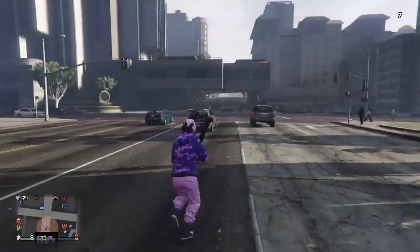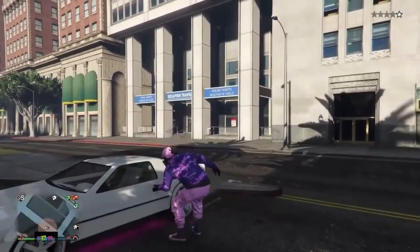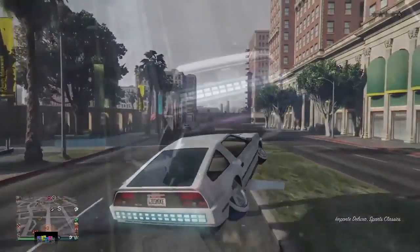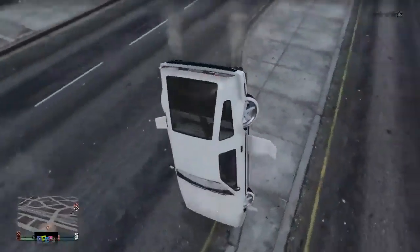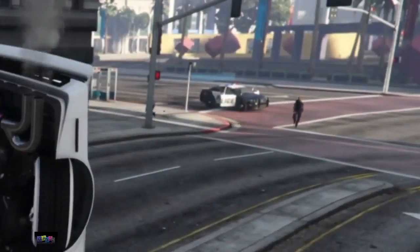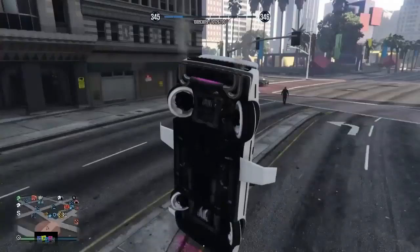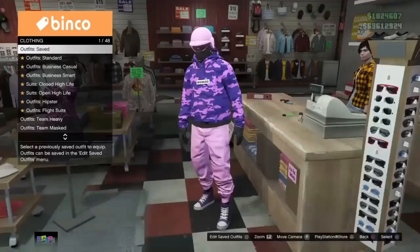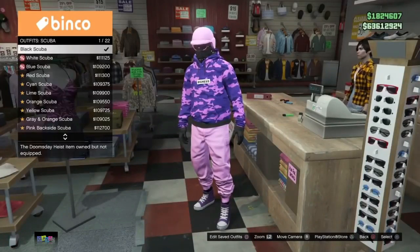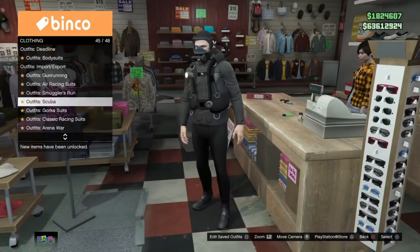This is a solo money glitch — you don't need any friends to help you. I have shown this one before and it has been around for a little while. The reason I'm showing it again is because there is a much easier way to do the glitch. The glitch still isn't patched. What you need is an MOC with the personal vehicle storage and the car you want to duplicate inside it. You'll also need a nightclub and make sure your nightclub service entrance is empty — that's the spot at the back of your nightclub. You'll also need a scuba suit, which you can get from a clothes shop. Make sure you've got one and you're wearing it.